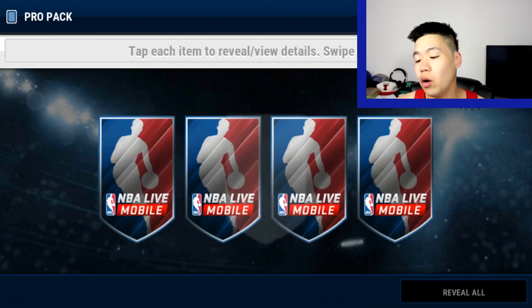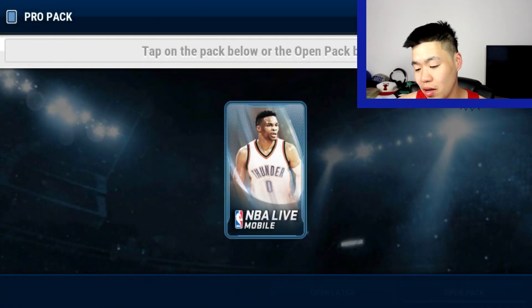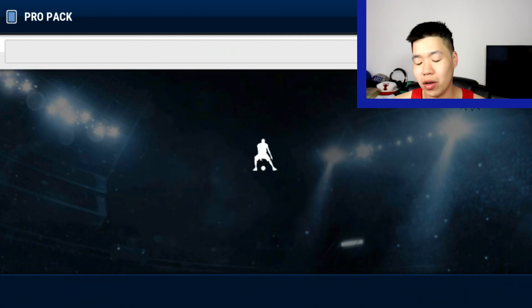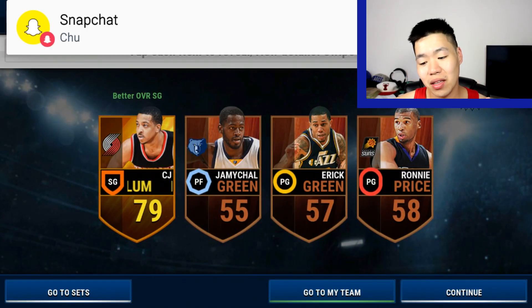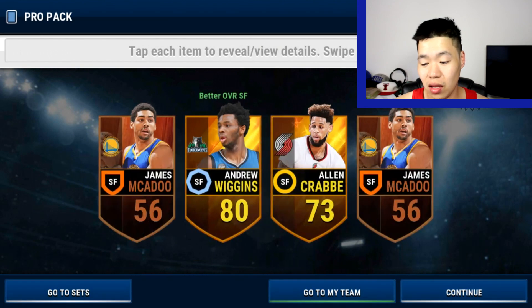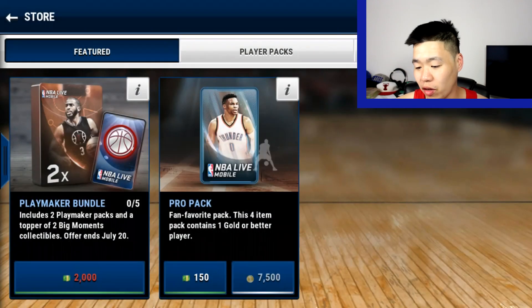I'll do a few more, hopefully I pull an elite. Ryan Anderson — budget beast, yes he is. I'm going to go down until he gets a million coins. Alpha Comedian. Right now I haven't made even, but we'll do one more because I feel the elite coming up. CJ McCollum — he is actually a budget beast. Andrew Wing, Alan Crabb — double golds are super common, you get them fairly often. And Dwayne Howard finals collectible — pays off for the pack.